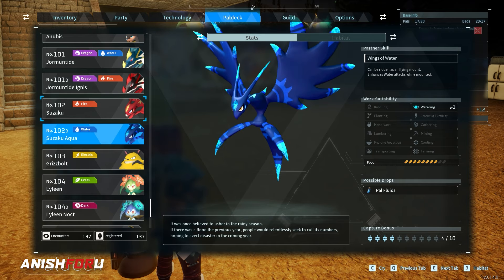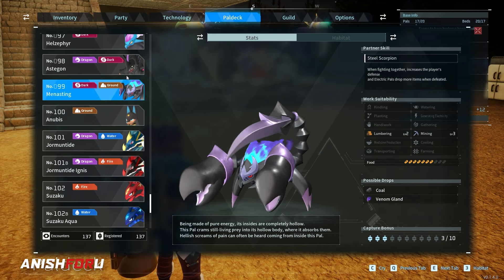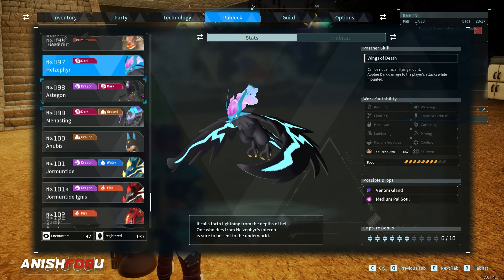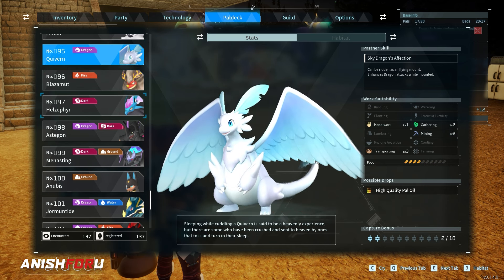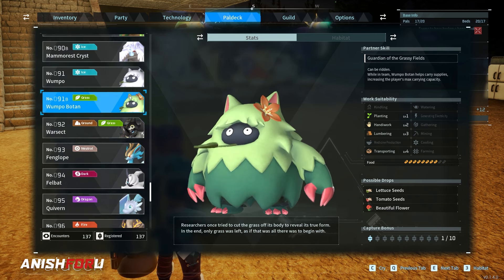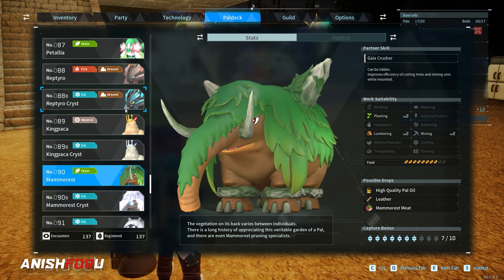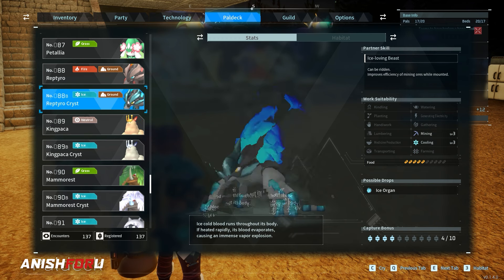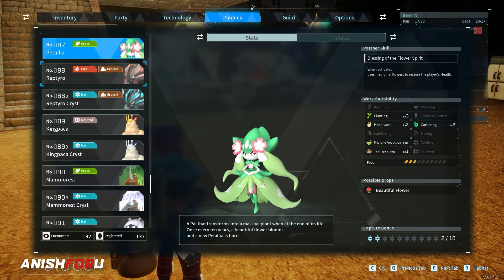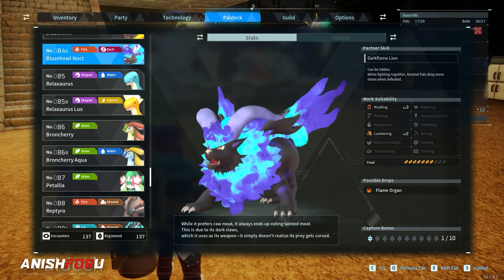I took reference from different websites and they also tell me that there is a final number for this version of the game. So I think this is the overall number for this particular version. Obviously I'm not going to go through every possible combination for breeding — there is a huge number of combinations.